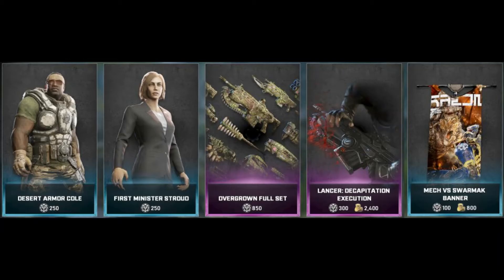Hello everybody, here's another video focusing on the new items coming to the Gears 5 store tomorrow. This week in the new store we have Desert Armor Cole for 250 iron, First Minister Stroud for 250 iron, the Overgrown Full Set for 850 iron, the Lancer Decapitation Execution for 300 iron, and the Mech vs Swarmak Banner for 100 iron.